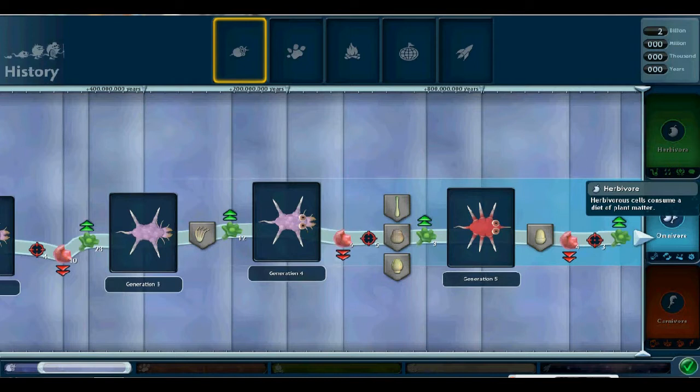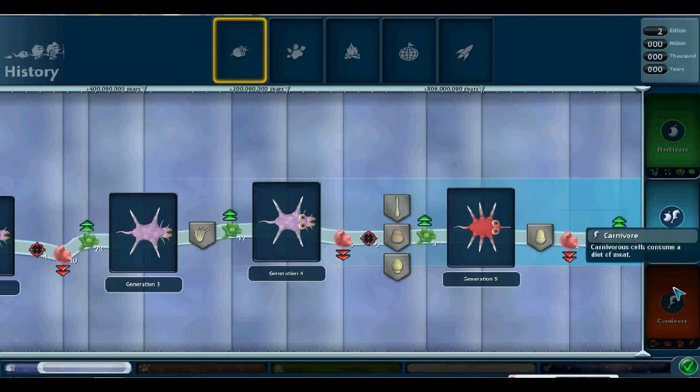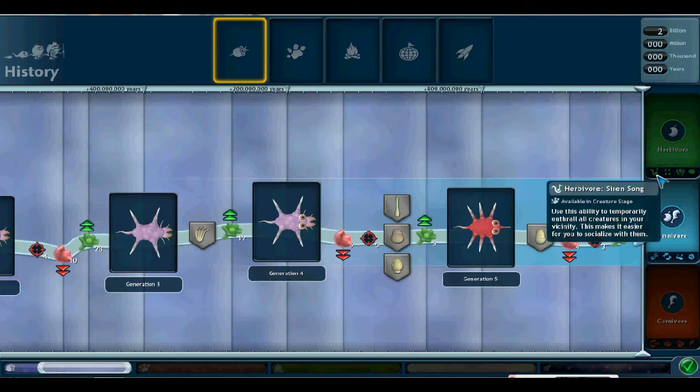As you can see, we've got three different paths here, and this bar goes up when we eat plants and down when we eat meat. Our goal is to get it down into the carnivore level because we want to be a carnivore in the creature stage. Your diet also has a profound effect on the abilities you get later in the game — each diet has an ability for each of the four subsequent stages.